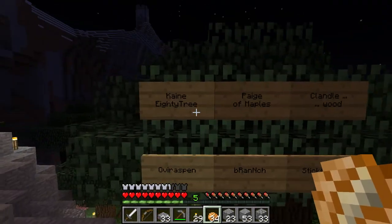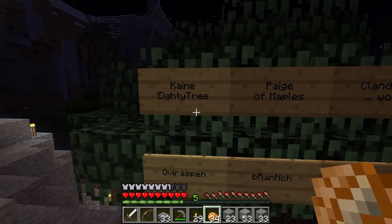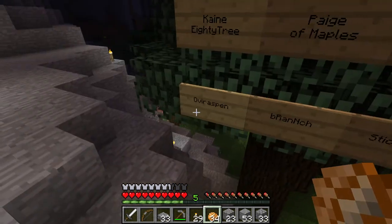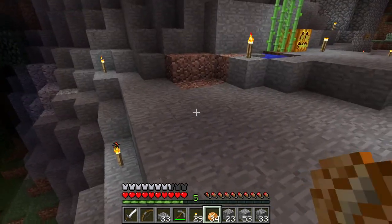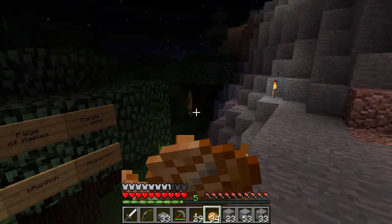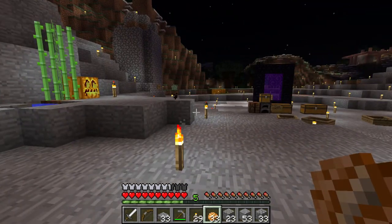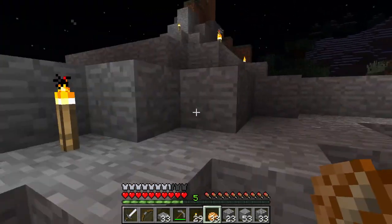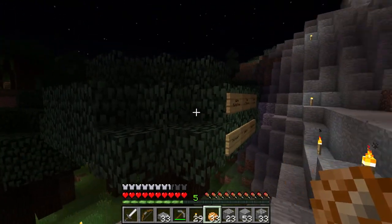I don't know exactly how this started, but people were making tree puns with our names. So here's what we have so far: Cane80Tree, Page of Maples, Clandle Wood, Overraspin, Bee Ranch, and Stixelrifts. I think we have some more names we should put up there but I don't know if they have puns yet - like who are we missing? I think Jeff Fur Sin, like 'Fur' the kind of tree. Did we come up with one for Swordfish? Let's think of one right now - Swordfish, would it be like... Swoodfish? That's dumb, I don't know. We'll have to think of a tree pun with Swordfish's name.